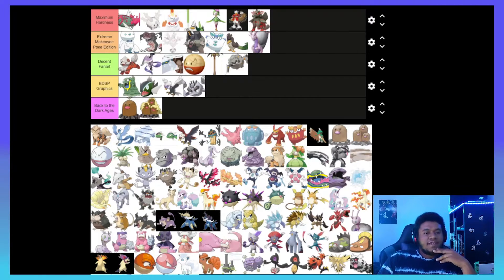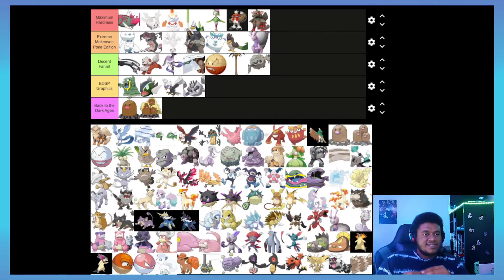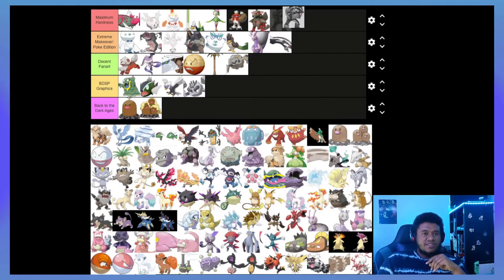Galarian Linoone — it's a pretty good design, I'd put it in Decent Fan Art. Apparently the Galarian Zigzagoon line is supposed to be the original line — which is wild. So if that's the case then the original Linoone would be Decent Fan Art and this guy would get moved up to Extreme Makeover. And Obstagoon is definitely going into Maximum Hardness.